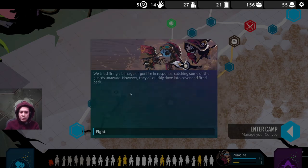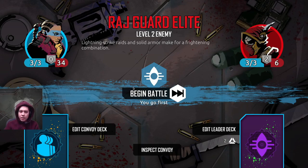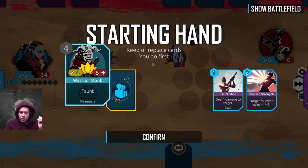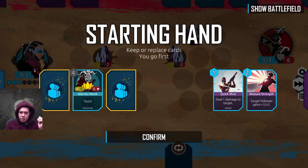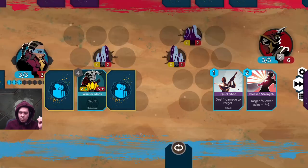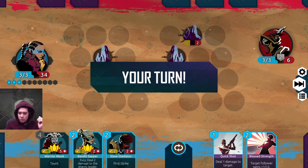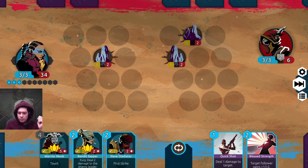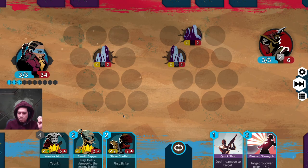Let's shoot first — that's not really our MO, but... We tried firing a barrage of gunfire in response, catching some of the guards unaware. However, they all quickly dove into cover and fired back. So we're in a fight now. The elite guard — lightning strike raids and solid armor make for a frightening combination. I don't think we're going to make any changes here. Let's just go for it.